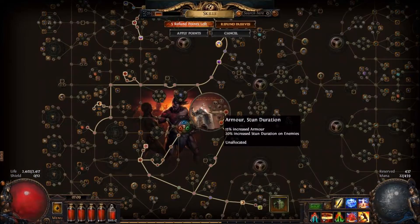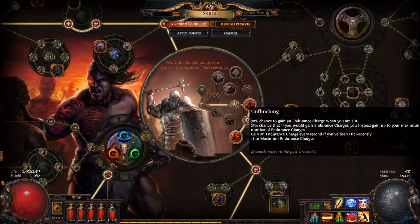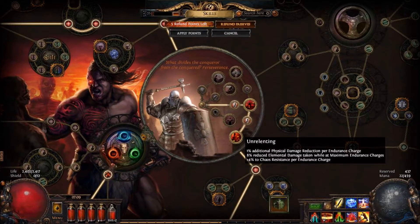One of the main reasons I'm surviving a lot better now is I have two of my ascendancies. I've got Unflinching, which is giving me major bonuses for my endurance charges — giving me an extra endurance charge and a good chance that if I gain one, it'll give me my full endurance charges instead of just one. And Unrelenting is giving me damage reduction, chaos resistance, and other elemental resistance all based on how many endurance charges I have.